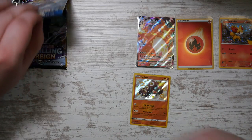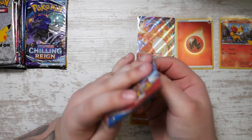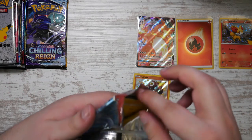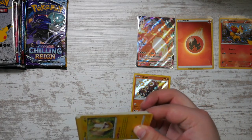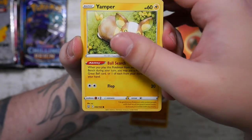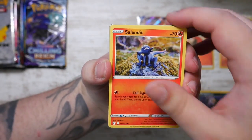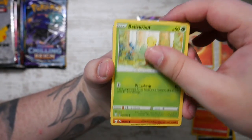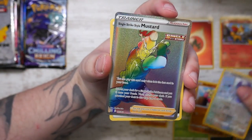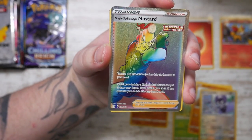I'd like to say I paid MSRP for my Violet EX box but I did not - I didn't pay anywhere near MSRP, and it's crazy. Anyway, Battle Styles - this is when alternate arts were introduced and they're still one of my favorite card types besides full art trainers. They're so cool. We've got the rainbow rare trainer, and we've got the Single Strike Style Mustard - that's so cool! We've got a full art trainer - you know how much I like full art trainers!